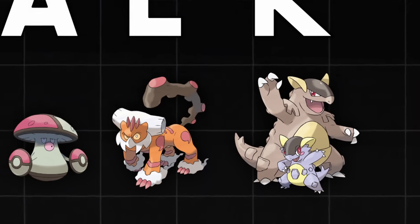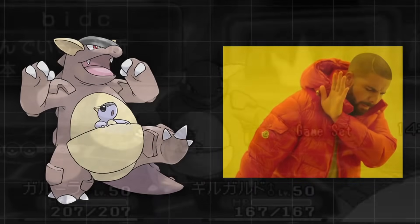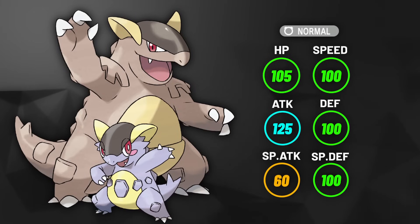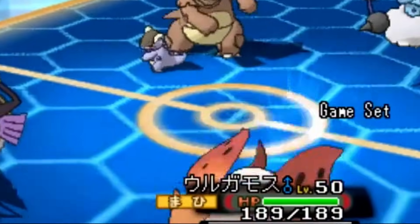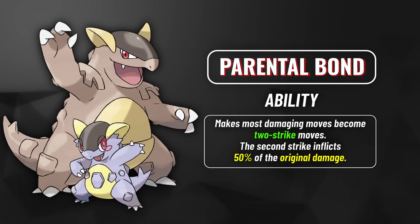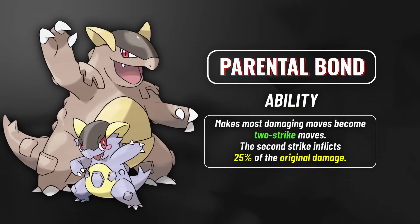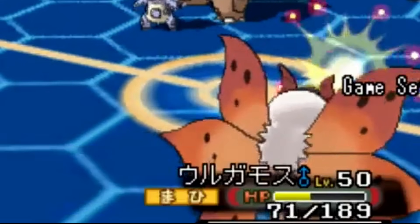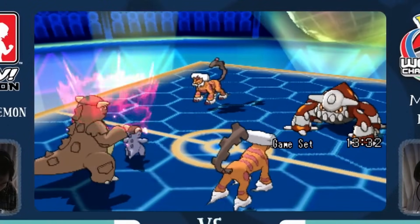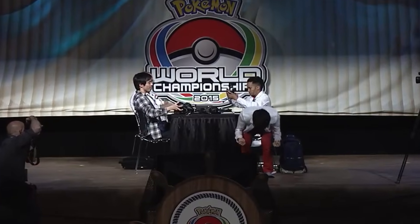Mega Kangaskhan was part of one of the most oppressive cores in VGC history — Chalk. While normal Kangaskhan is a Pokemon that almost no one has ever taken seriously, Mega Kang goes crazy. It got the normal 100 extra base stat points that every other Mega got, but its ability was absolutely, positively busted. Parental Bond makes each of your moves hit a second time — at first doing an extra 50% of the original damage, then nerfed in Generation 7 to only 25%. People would abuse this ability to deal extra damage and exploit moves with on-hit effects, like flinches from Bite or extra attack boosts from Power-Up Punch. Kang was so strong that it won the 2015 World Championships in the hands of Shoma Honami.